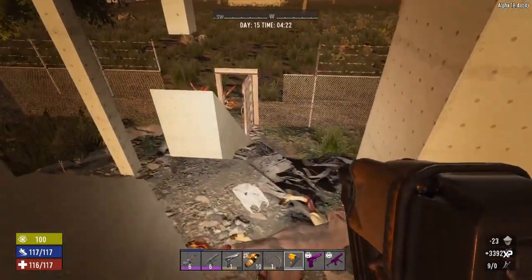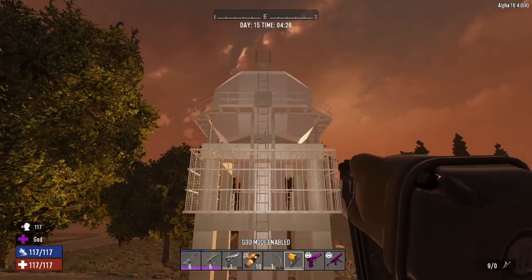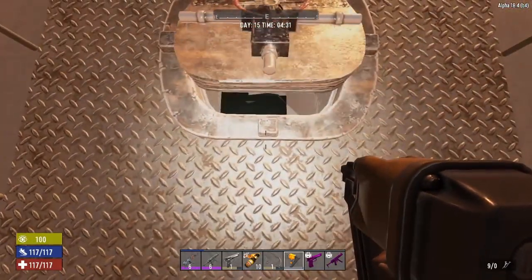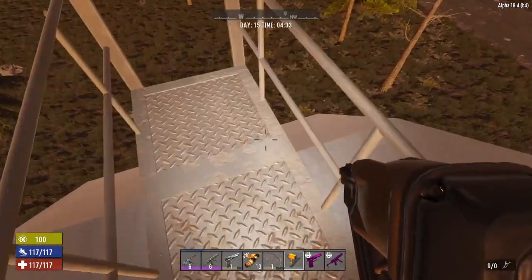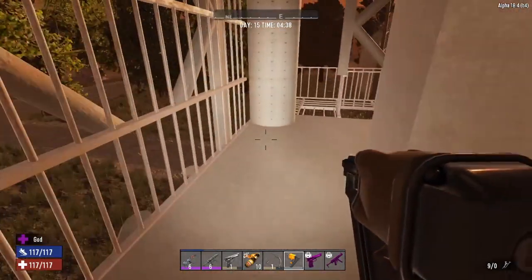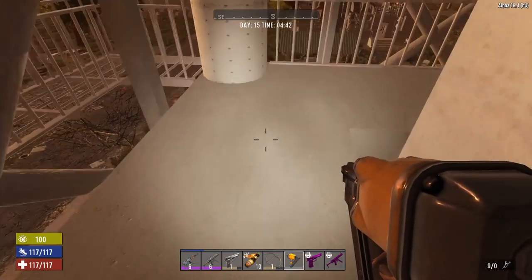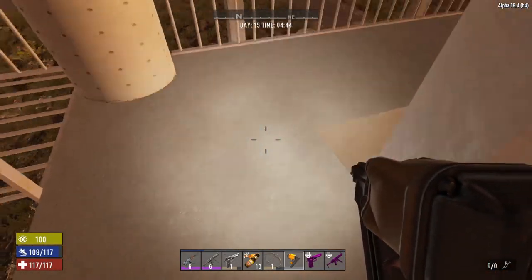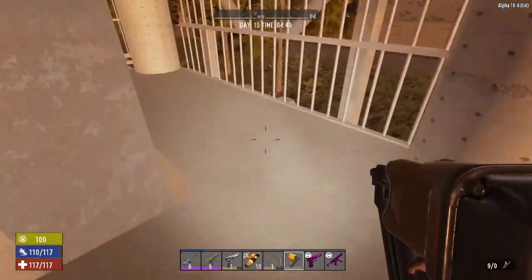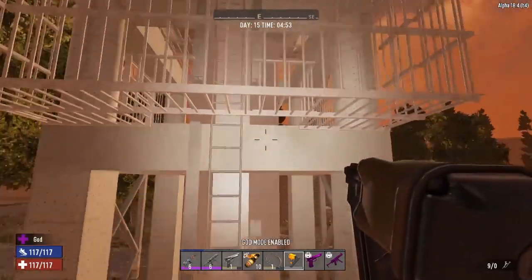A couple hundred resources and we are looking good. This base turned out really good. The one negative thing is you might have a zombie respawn up here every little bit, but I'm pretty sure if you put a bed or a land claim block up here, that zombie probably won't spawn. Basically all this base is are just some normal blocks around the tower, some walls to give you a little bit of a ceiling, and that's it — a simple base, super easy.